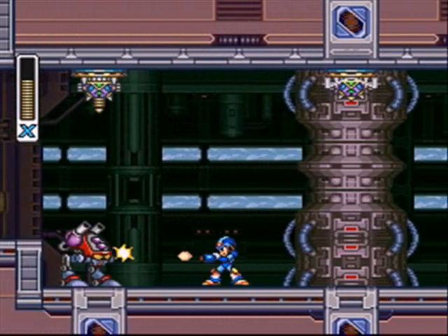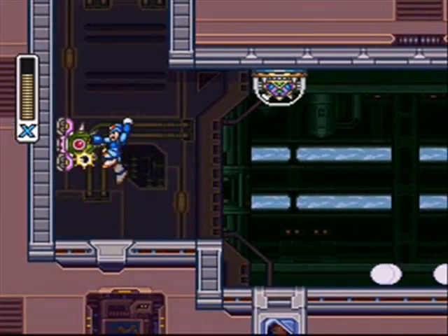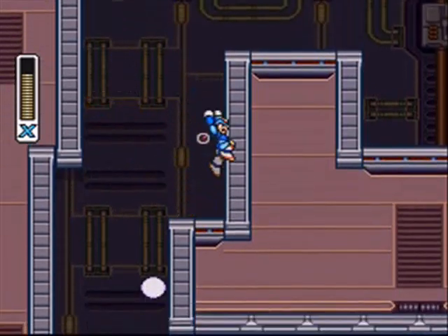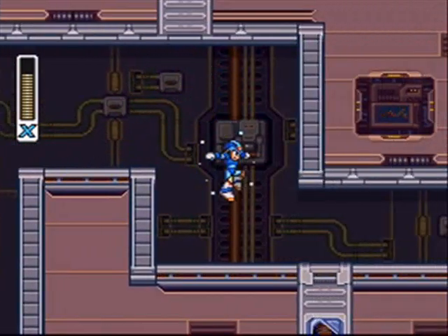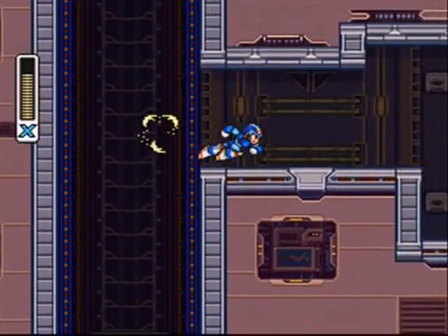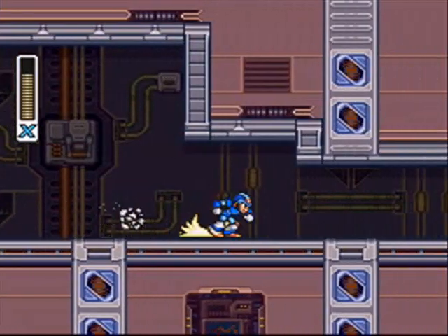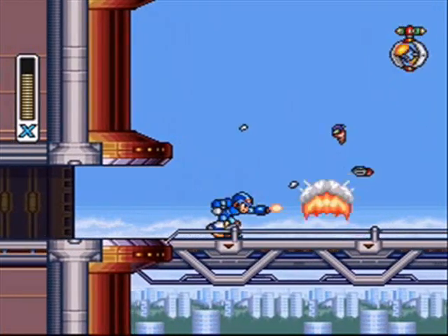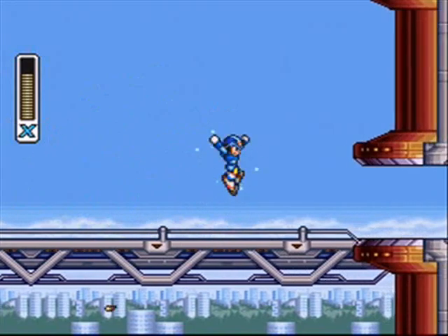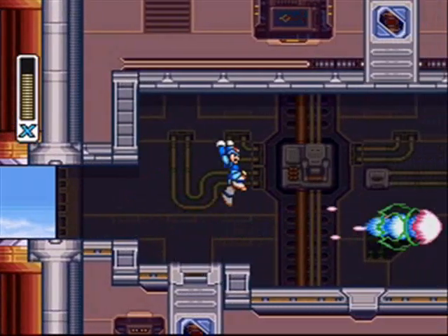Volt Catfish's stage is filled with a whole bunch of turret-type enemies that love to put up this electric shield that won't go away until you blow the hell out of it with your X-Buster. It can get pretty tiresome and annoying, but it's not too much trouble. There's also a Dr. Light capsule here and a sub-tank, but I can't get either of those without the proper equipment, so unfortunately we're going to have to wait.